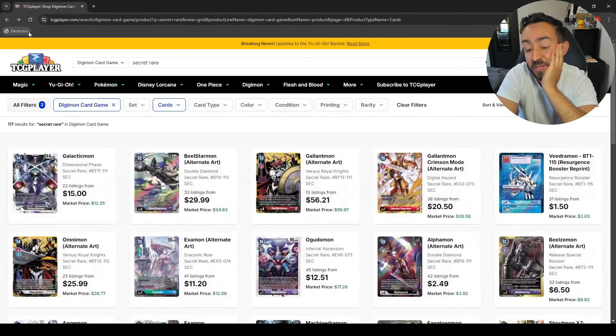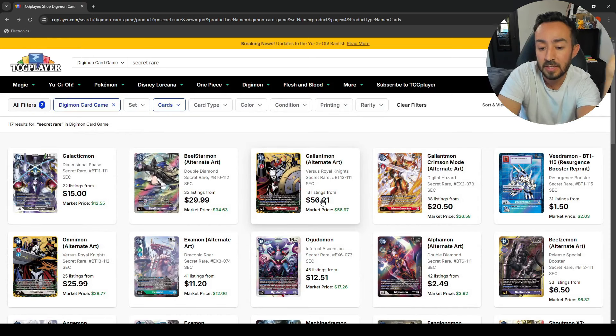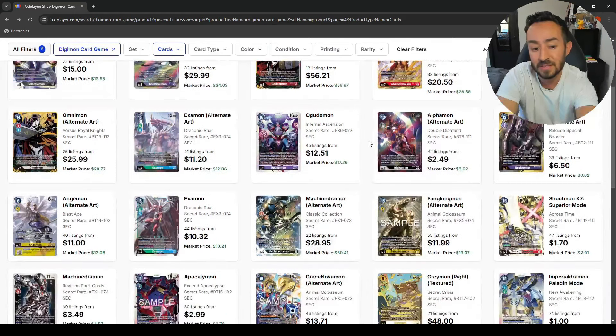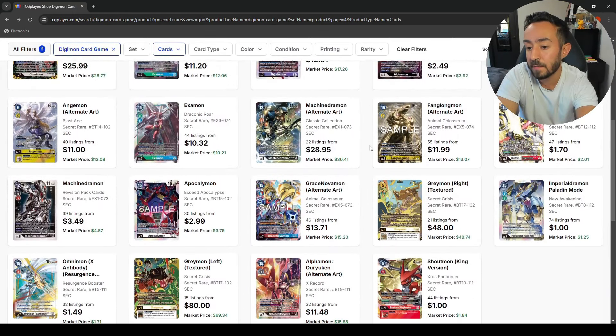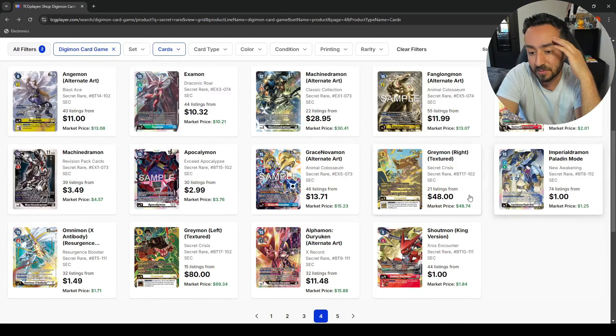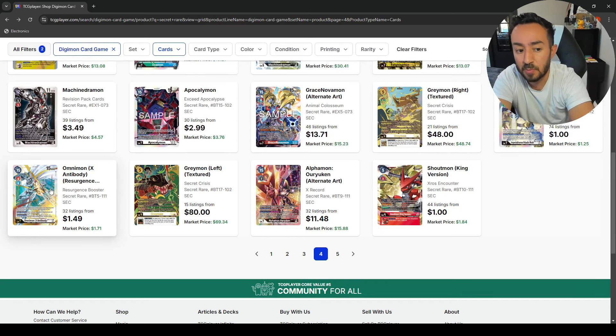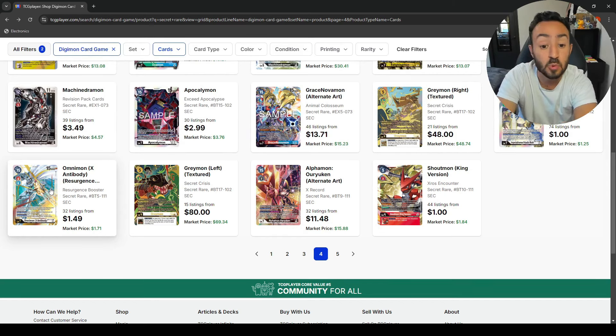I'm still not gonna buy it even though I really want it — although I want the other one more because of the nostalgia tied to it with Tai and Agumon as little kids. Paladin Mode — crazy one dollar. ShoutMon King Version — I would say pick this up, don't know if it'll be used but it's a secret rare for a dollar, why not? Same thing with the OmniMon X — it was used in the GreyMon deck and GobbleMon deck, splashed here and there as a one-of, so perfect time to pick that up if you don't have it.